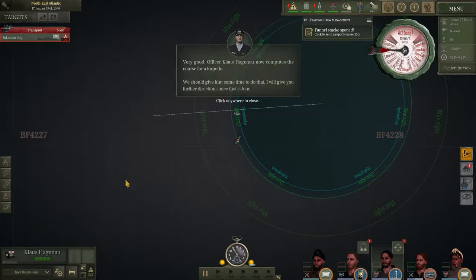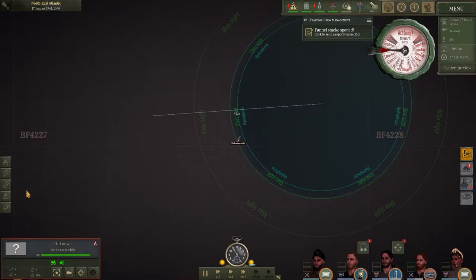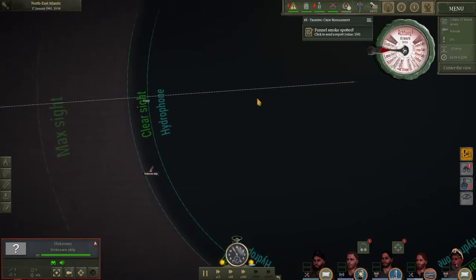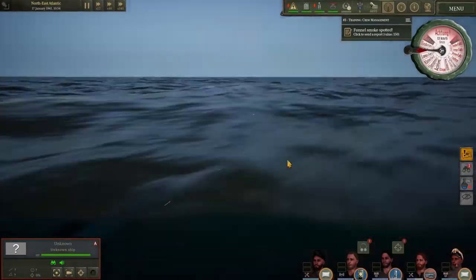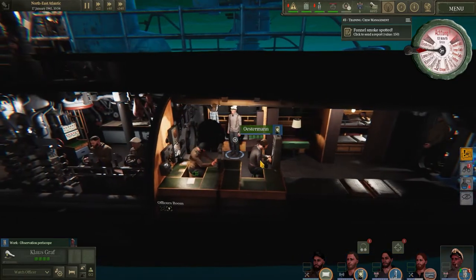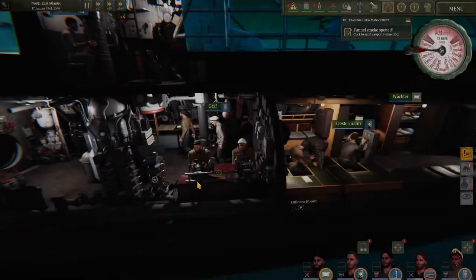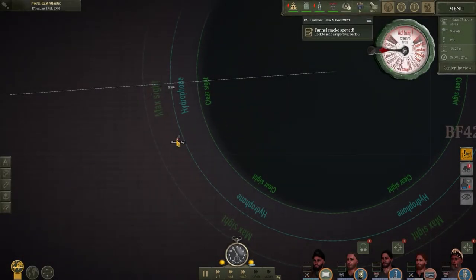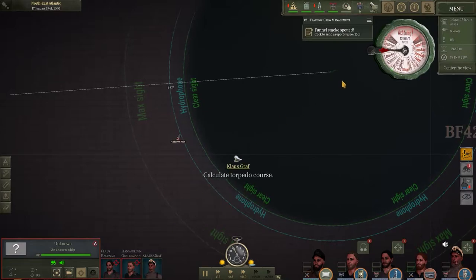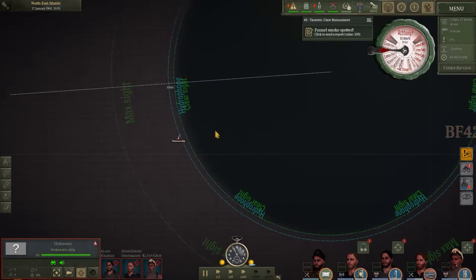Click the ship — there it is. Unknown ship for now, but you can identify ships if you know what they look like and plot everything yourself. I want to also put the captain on the regular observation periscope to help, and keep the hydrophone man listening too. Going back to the world map — here's Hagenau doing the attack periscope, Osterman on the hydrophone, and Klaus Graf on the regular periscope. With all three working together, it should speed up the targeting slightly. I'm also going to adjust course slightly and slow down a bit, turning the ship a little toward the target.